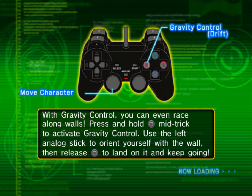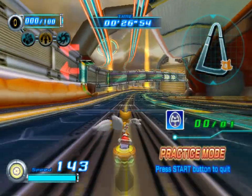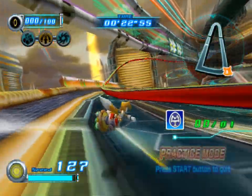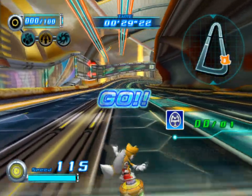Alright, gravity control! Do you like to control gravity? Gravity controls can even race along walls! Press and hold — which is square? Okay, the air pin button — mid-trick to activate gravity control. Tails, you're gonna teach us how that works. So there's my wall, right? I don't think I did it. Alright, so this is why we get practice mode, so that we can practice things.